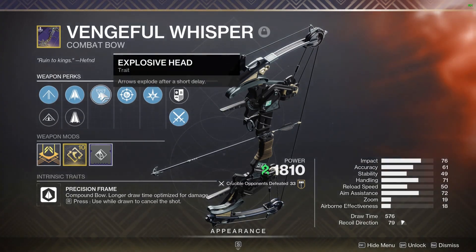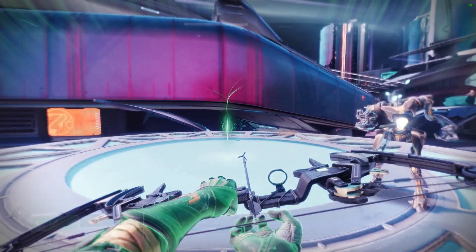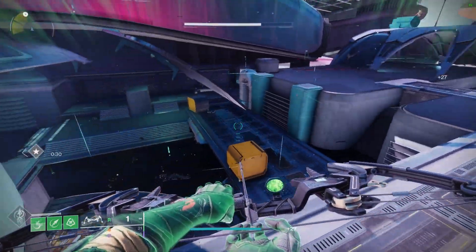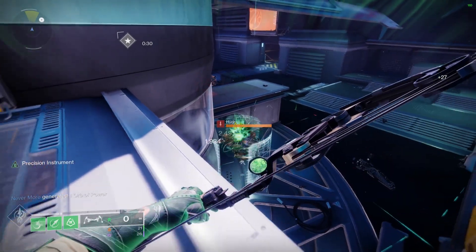Now in this video, we're going to be pairing this perk with Explosive Head on a bow, which adds explosion damage on top of the bow's initial damage, similar to Explosive Payload and Time Payload on hitscan weapons. In theory, you can build up the Precision Instrument stacks twice as fast, since you'd be dealing two separate damage ticks — one from the weapon itself and the other from the Explosive Head explosion.